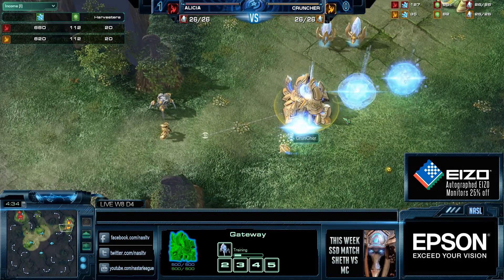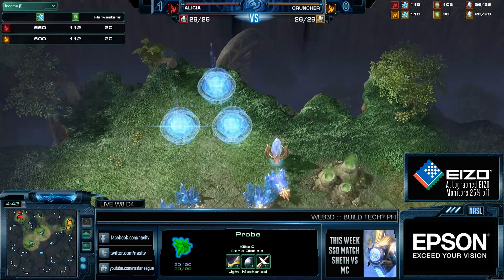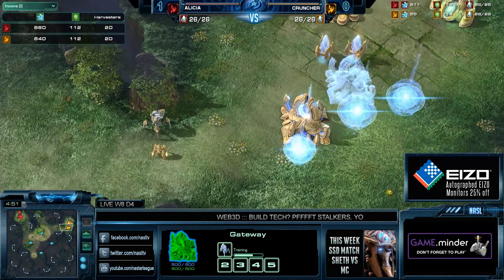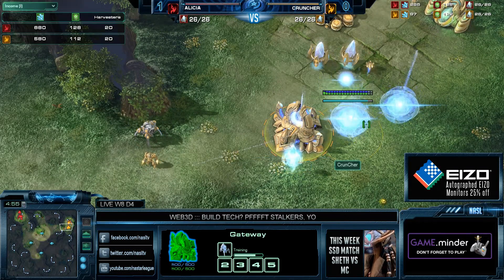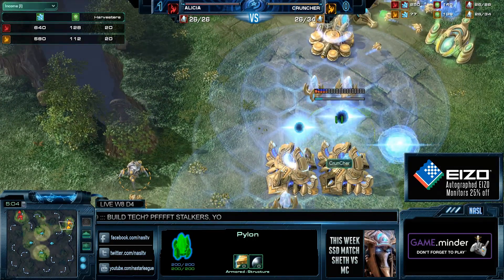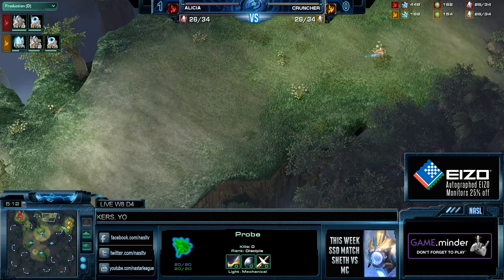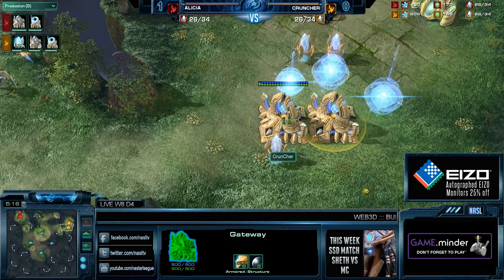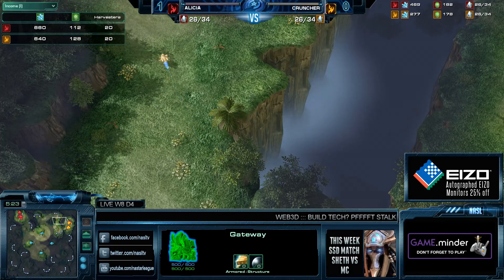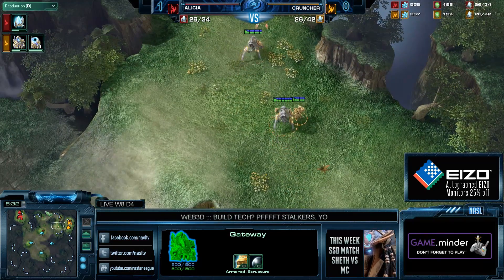When you save up that much chrono boost and you're lacking a second gas, it just spells quad-gate attack. You can see Cruncher slowly adding those gates. There are some interesting things — if you chrono boost a lot and don't prioritize the cybernetics core, you can defend against the first wave, but only if you go three-gate stalker; normally he'd get two gases. Instead Cruncher is trying to do this with three gates without a second gas. He does lose some minerals from the cancelled assimilator, which delays his gateways slightly, but both players are running similar harvester counts.